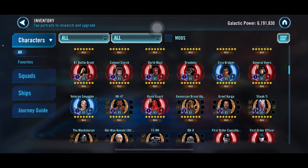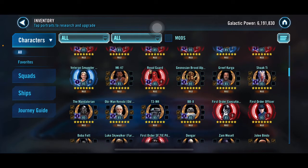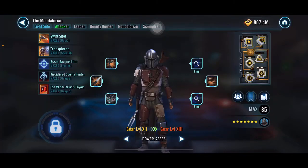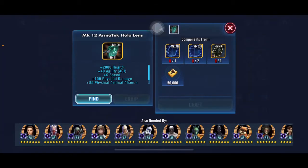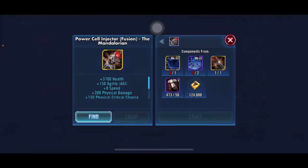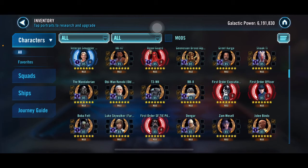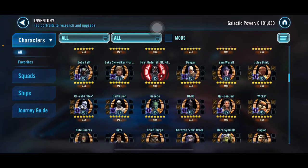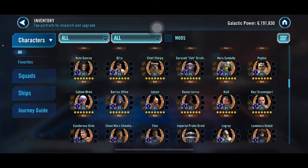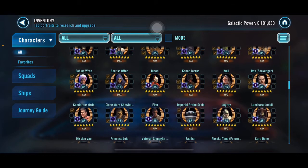There was a weird moment — I thought I got a piece for Moff Gideon but it was actually Grievous, and I ended up giving it to somebody else. I didn't realize Grievous was so close to gear 13. I also got a few characters to gear 12 this month, though I can't remember exactly which ones.